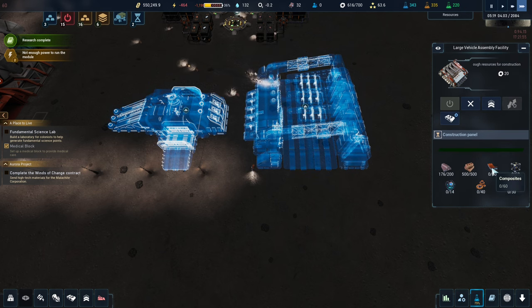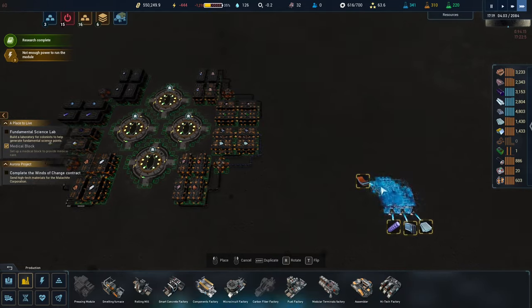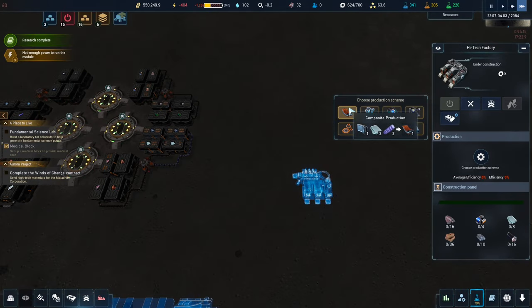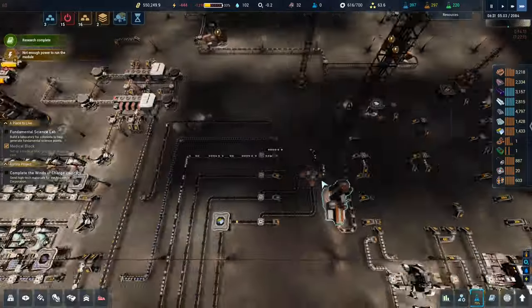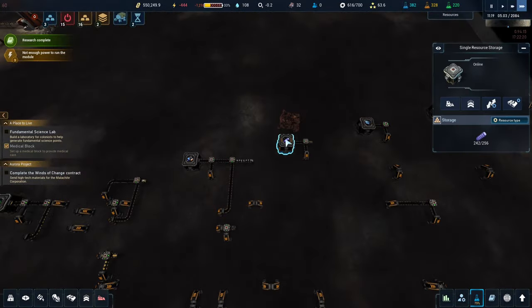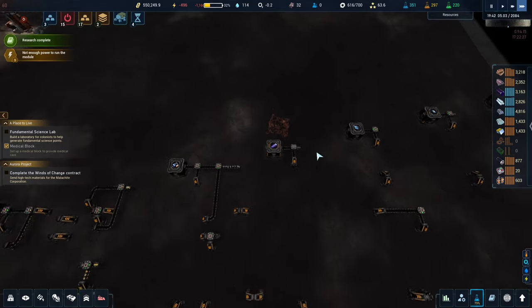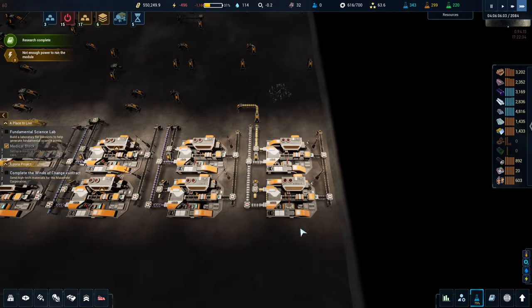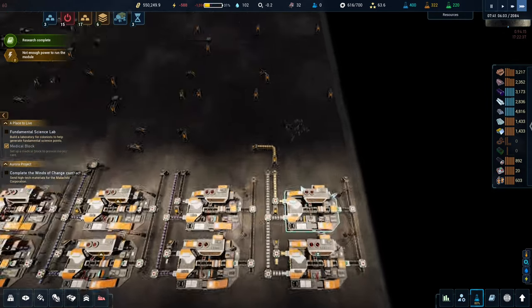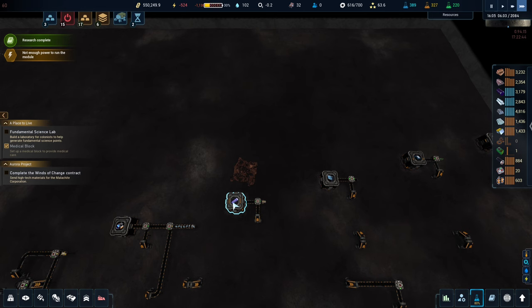We also need composites — two things we're not making. If I go to the high-tech factory, composites require nanotubes and control circuits require... we are making those things, aren't we? We've got nanotubes, but we need to feed nanotubes in as well. We could tap into these and go up here. We don't need to run the bus any further — we'll build down here, and the two we need to do up here we'll build up here.